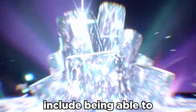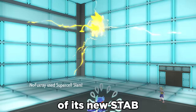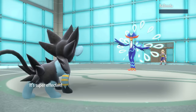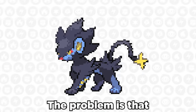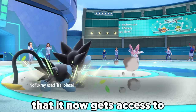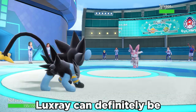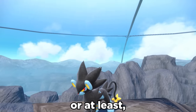Gen 9's new toys include being able to Terastallize it into the Normal type to make Facade get STAB, and also take advantage of its new STAB in Supercell Slam, which hits hard if you don't miss. The problem is that Luxray is still just extremely slow, which is why it's amazing that it now gets access to Trailblaze to boost speed and do damage, and if set up properly, Luxray can definitely be amazing — or at least, kind of try.